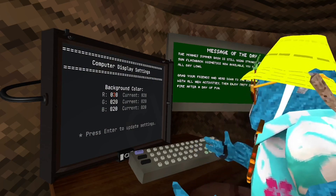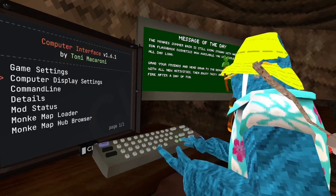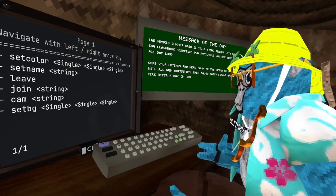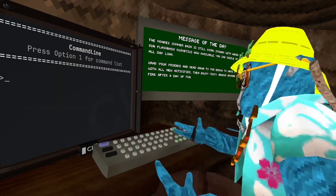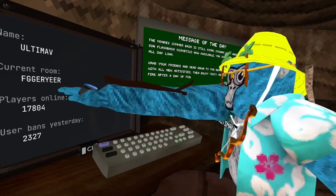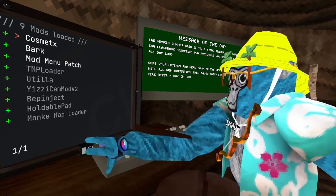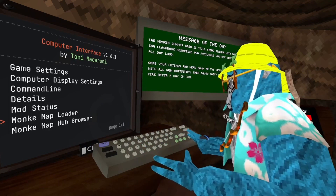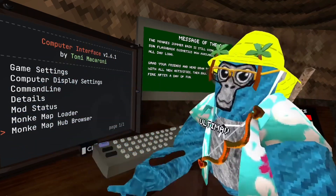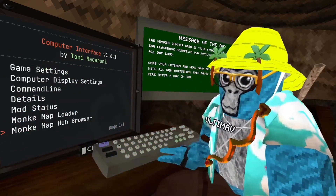Okay, I fixed the computer settings. Next there's Command Line where you can get a command list and do things like leave or join a cam. Complete Details shows your name, current room, how many players are online, and how many users were banned yesterday. Mod Status shows all your currently active mods. There's also Monkey Map Loader and Monkey Map Browser. This is my favorite mod because it helps every single other mod work.